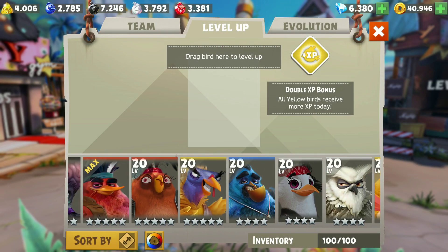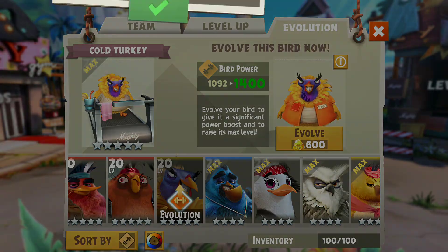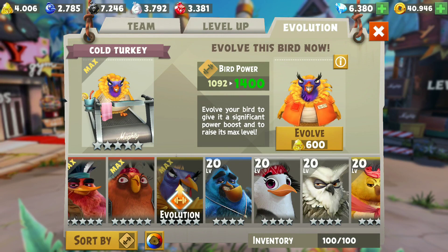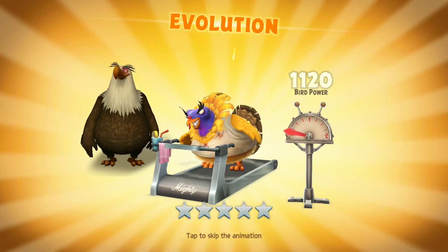Let's get started. Right now my super shot is still at rank 1, dealing 168 damage. Hit enemies attack to receive 40% more damage from yellow birds next turn — sounds like he will work great with the other yellow birds. Alright, so level 20.